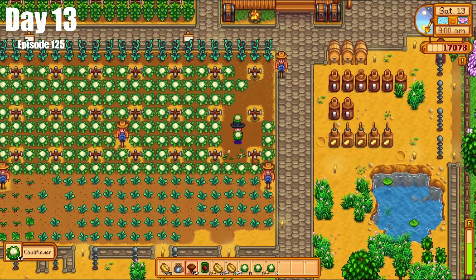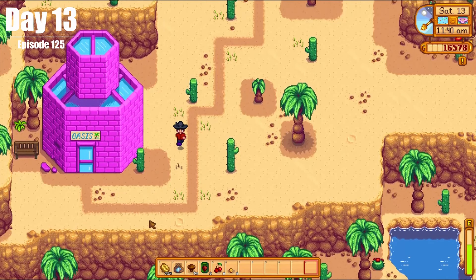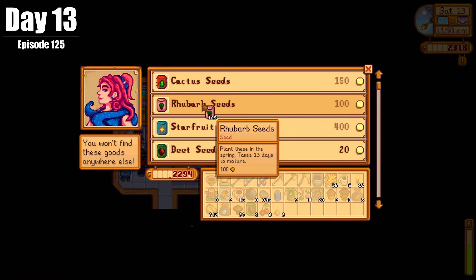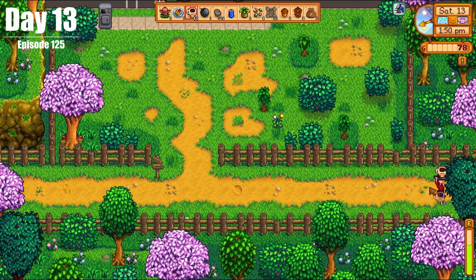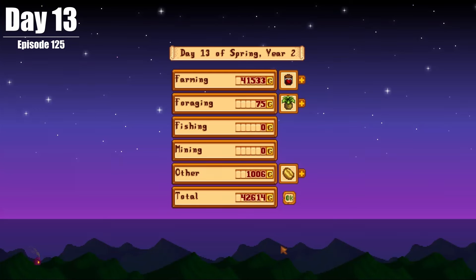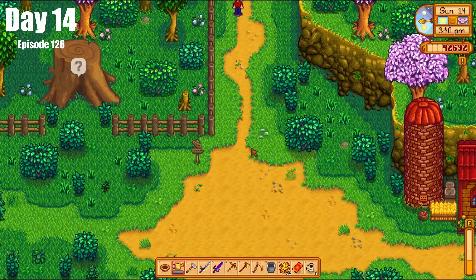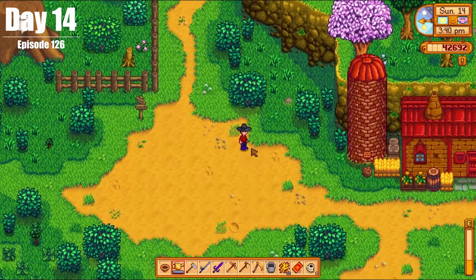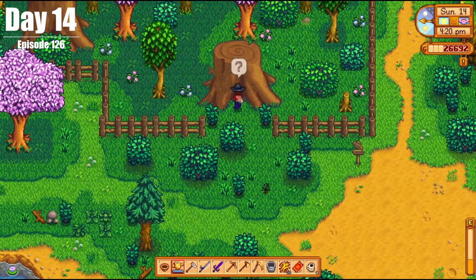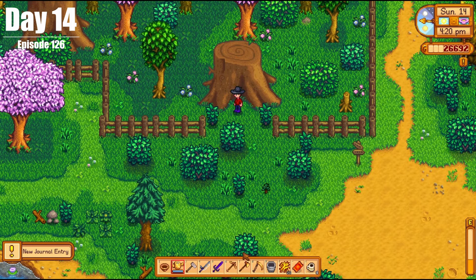On Day 13, we did a mad dash harvesting all of our cauliflower, then ran to the Calico Desert to buy rhubarb seeds. We managed to run to the egg hunt with moments to spare, and of course we won that egg hunt again — two years in a row. It was obviously a very profitable day selling all the cauliflower. On Day 14, we finally saw the effects of the windstorm and saw the big tree that had been downed by Marnie's, needing repair.